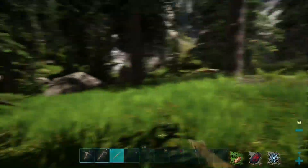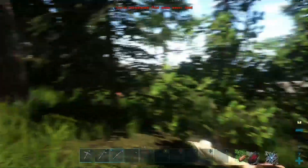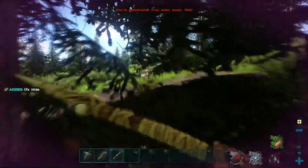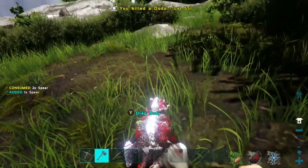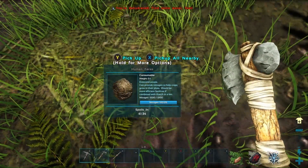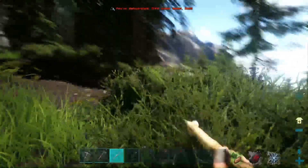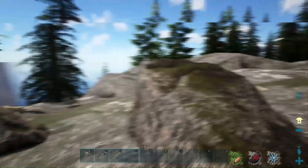Whoa, look at this — those are some nasty looking dinosaurs! I do not want to fight those. We've got to kill the dodos because predators are going to come and eat them. It's survival of the fittest. I missed one — there we go, got the dodo. I just pooped on that dodo. Well, I don't know if we want that dodo now. Let's pick our spear up. Those raptor-looking things over there — definitely don't want to mess with them.